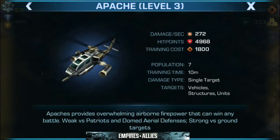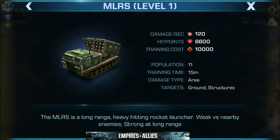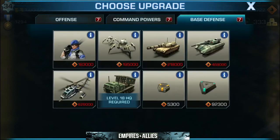Up next we got the Apache. Very similar to the attack side of things — these are going to be your air defense. They're strong against ground targets and weak against Patriot missiles and domed area defenses. Next up we got the MLRS. MLRS is a long-range, heavy-hitting rocket launcher — weak versus nearby enemies but strong at long range. These are close to the missile launchers. I have not unlocked mine yet but I'm looking forward to it.